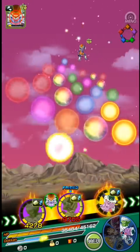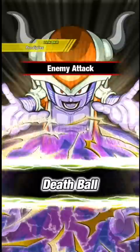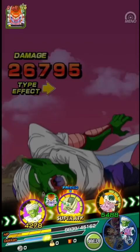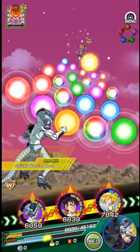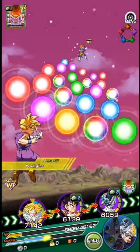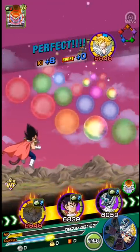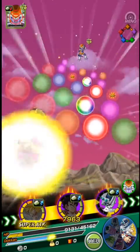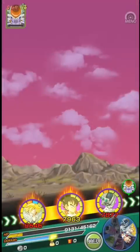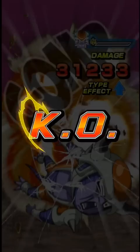Let's get Frieza's ultimate in there and use that. 27,000 damage - that's a lot from someone who's supposed to be the best defensive character against this guy. That should be it - we can finish this easily now. Let's get a bit more damage in place, one more ultimate to be safe. You never know - but yeah, that should do it.